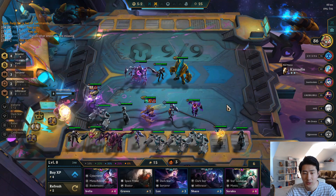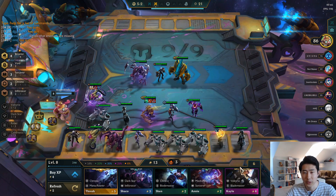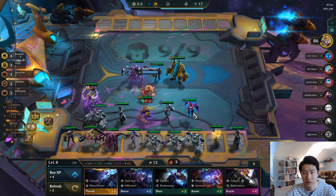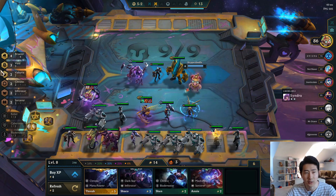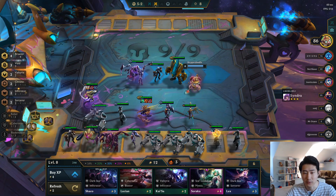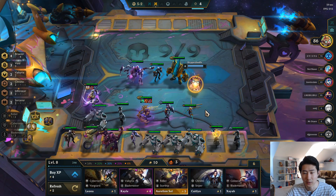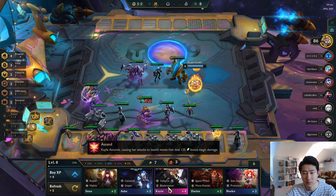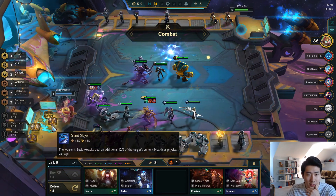There we go, another Vel'Koz. We could go for the Valkyrie bonus — we have two Sorcerers, don't need Xerath. We do have a Kai'Sa, so we get two Valkyries. We're at technically level 9 with the Force of Nature. That's another Kai'Sa — but forget about her. There's another Kayle, two-star Kayle. Alright, couldn't move her at the end there.